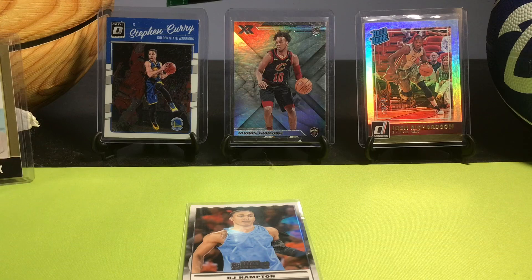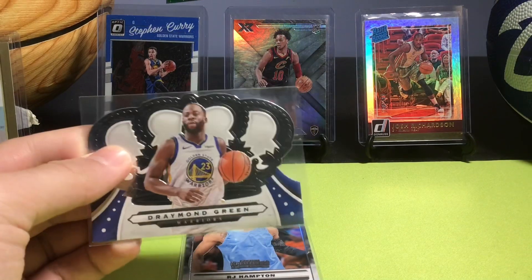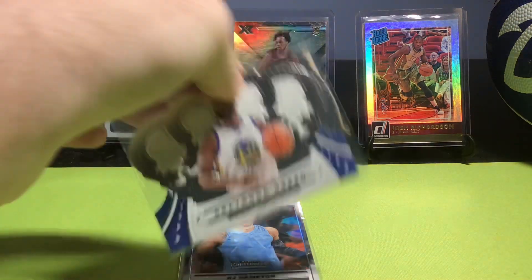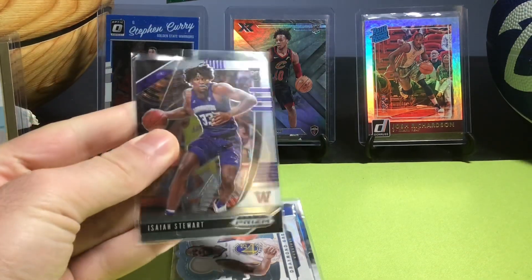Draymond Green — shout out to the Warriors for the position they're in right now. This is a Crown Royale die cut from 2019-20, and they had like 15 wins that season and now they are just back on top.